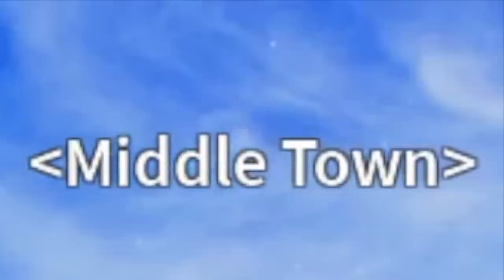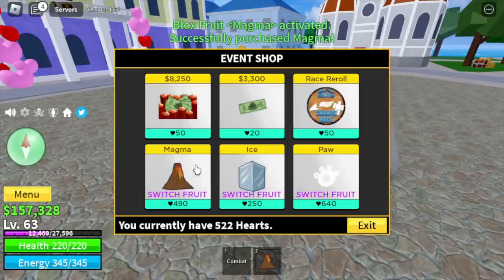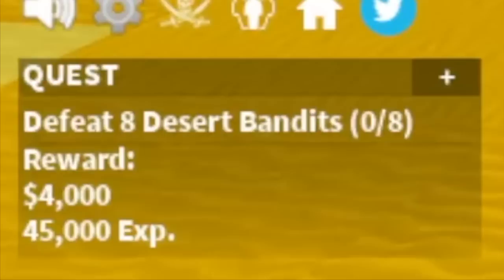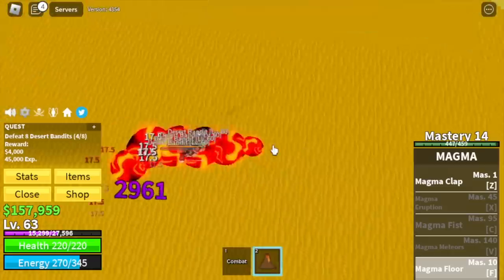After that, back to the middle town for our next fruit. Easy answer: magma fruit. We are heading to the next island — the desert. Our first target is desert bandits. Log is in effect at level 60, so it will be very easy to grind here with magma.